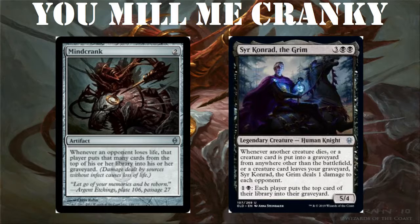Why this matters is because Mind Crank triggers whenever an opponent loses life, and damage dealt counts as life lost. So if all opponents have a creature on top of their library and they each flip one, that triggers Mind Crank. If another creature gets milled in, it triggers Sir Conrad, which triggers Mind Crank again, and it keeps going until no more creatures are milled in. Since Sir Conrad is already out, you should have five mana and be able to use his activated ability at least twice.